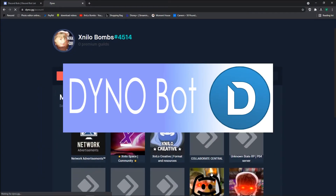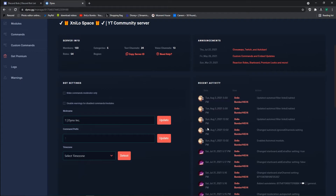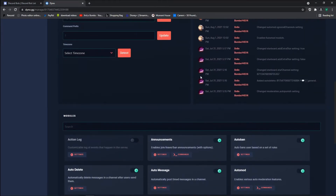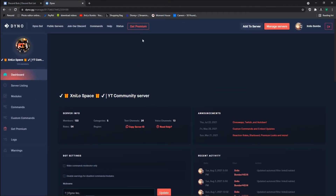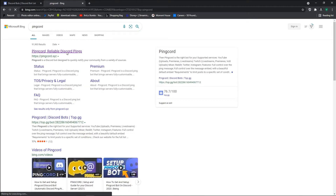By far one of the best moderation bots out there is Dynamo or Dyno — I'm not sure I said that right — but it has all the moderation features you'd expect and more. It's very detailed with moderation; there's nothing really fun about it, but it's all about moderating your server and making sure people don't spam with advertising, links, or anything you don't want.